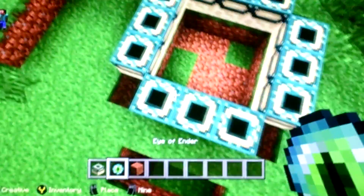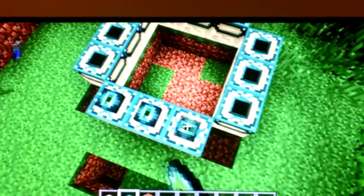It should look like that, and then you get the Eye of Ender and you want to put it on every single one of the frame blocks.